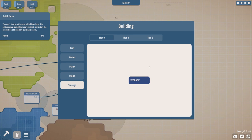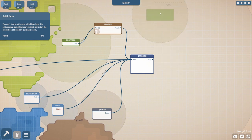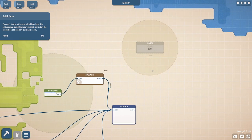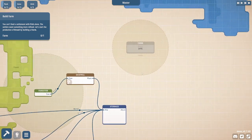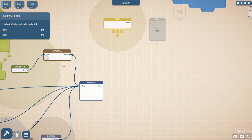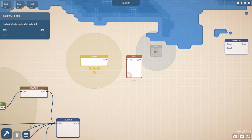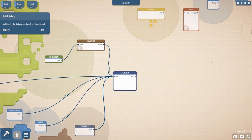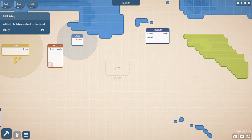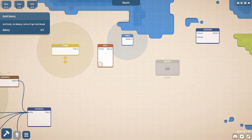You can't feed a settlement with fish alone. The settlers want something more refined. Let's start the production of bread by building a farm. Where would one build a farm? You can kind of move around — I guess I could use WASD but it seems a little sluggish. So we want to do bread, we need a mill and then another well. The mission asks for stone, bread, and brick. Finally the bakery — we'll get fresh bread.